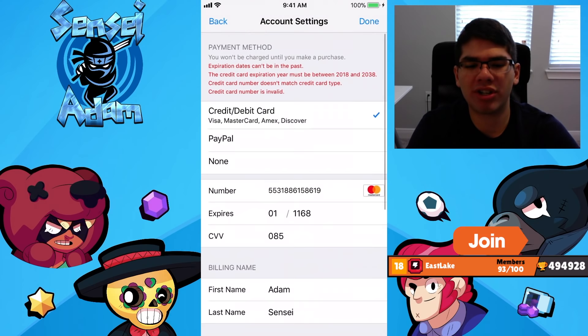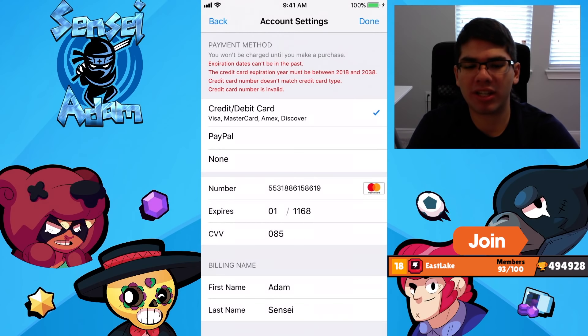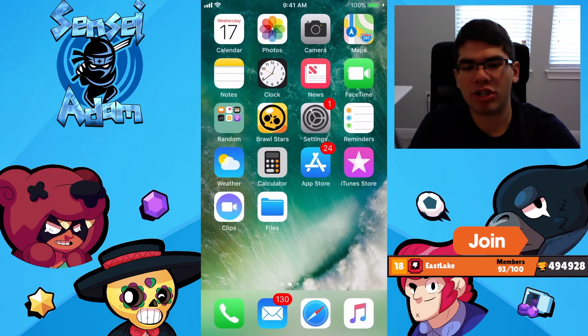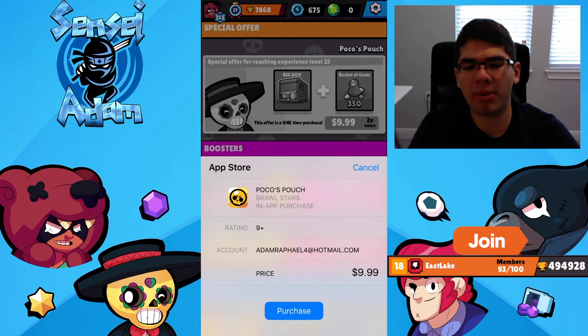Once you click Done it should confirm. Of course, I didn't put a real credit card here, but once you click Done you should have your credit card on file. Now just go back to Brawl Stars and tap on any offer — you should get a pop-up, click Purchase. It will ask you for your password, click Done, and then you're able to buy the gems. And that's the first method.